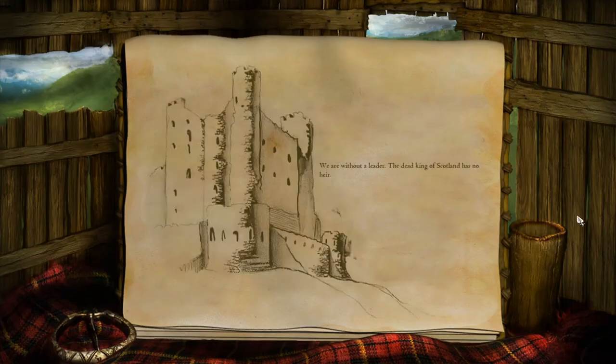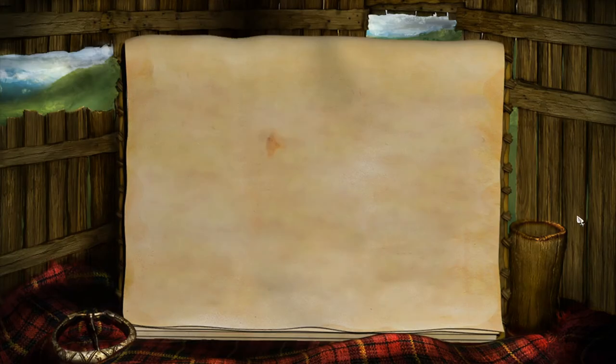We are without a leader. The dead king of Scotland has no heir. War creeps in from the south, where Edward Longshanks, the avaricious king of England, has returned from successful campaigns to conquer Wales and France. As Longshanks turns his attention to Scotland, the shadow of fear settles across the highlands.